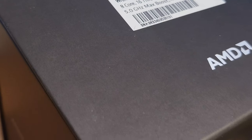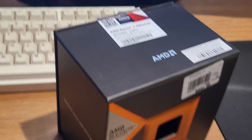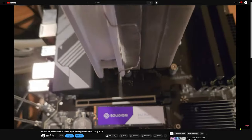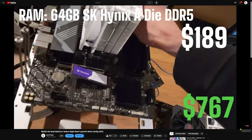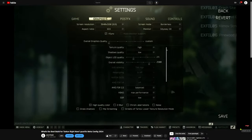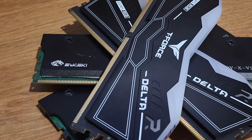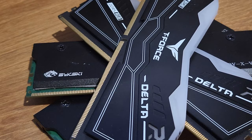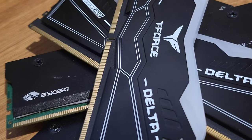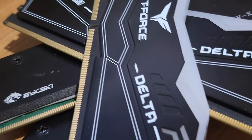Before we dive into the benchmarks, let's quickly talk hardware. For these tests, I'll be using my 7800X3D paired with an RTX 3080. In previous videos, I've shown why the 7800X3D is the go-to CPU and how a 3080, 6950 XT, 4070, or 6800 XT is more than enough to max out Tarkov at 1440p. For RAM, we've got two configurations: 32GB, which is what most of you likely have, and 64GB. The big question is whether upgrading to 64GB will improve performance, especially on the most demanding map, Streets of Tarkov.